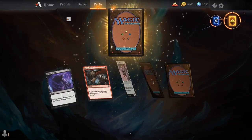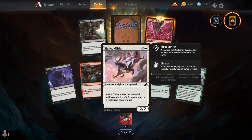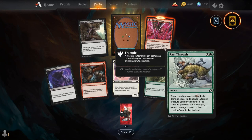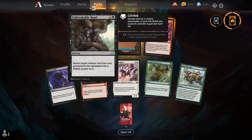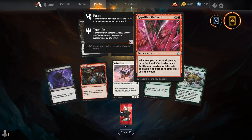Blood Curdle, Go for Blood, Hellseer Glider, Sun Spinnerette, Ram Through, Unbreakable Bond, Reptilian Reflection, and our rare is another Cub Warden.